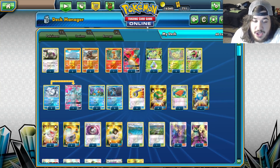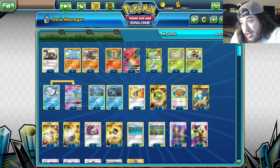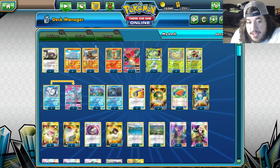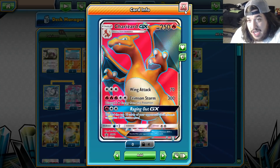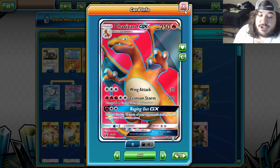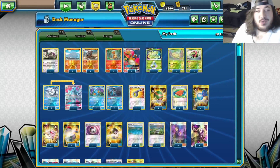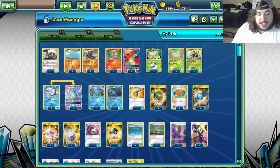You can Acerola one for three more discards, pick it up, use Meganium to discard another three - that's 19 total - and then Rare Candy into Charizard and Rage Out for 10 more. You can essentially discard 19 cards in one turn. That's the plan - it seems confusing but we'll explain more as we play.